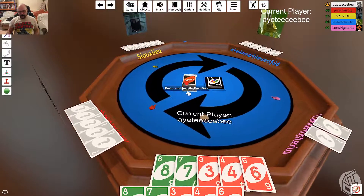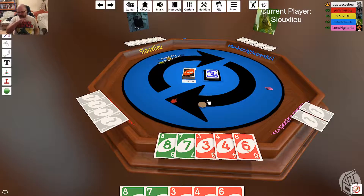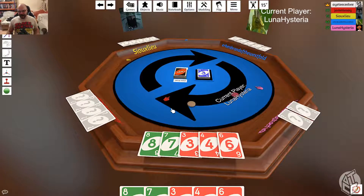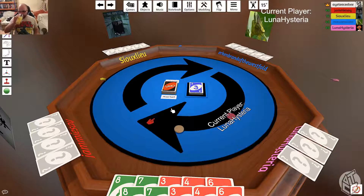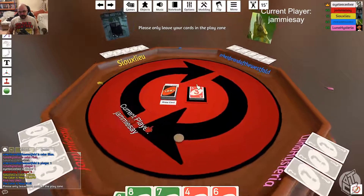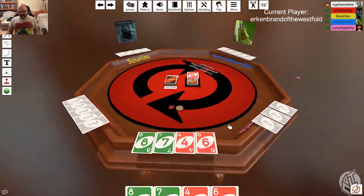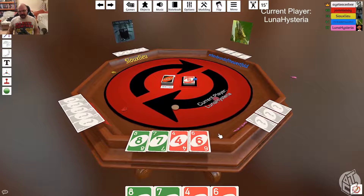My favourite soil feature is a hardpan, an iron hardpan. That's pretty. I tell you, this stream must be riveting — favourite kinds of soil, favourite kinds of freshwater invertebrates. I think this is pretty good stuff. I'm interested. What's everyone's favourite Iron Age hillfort?